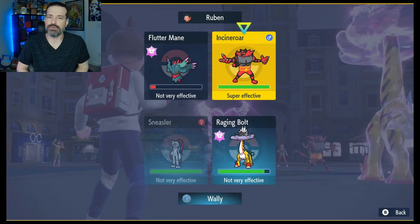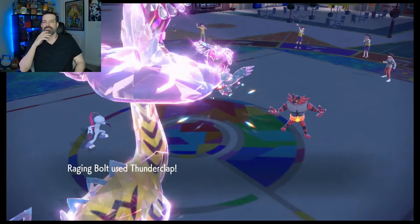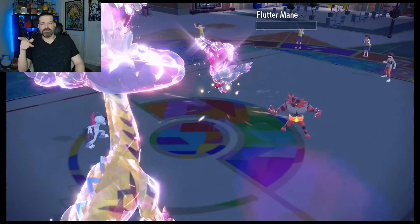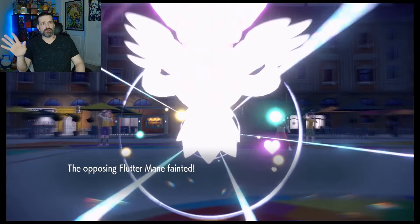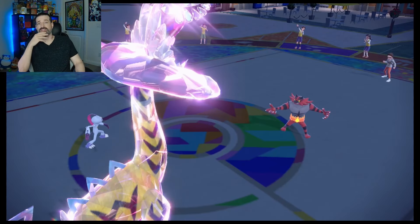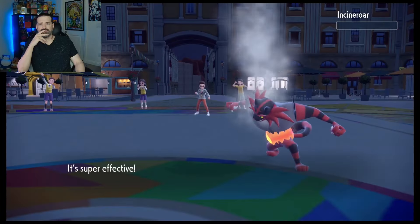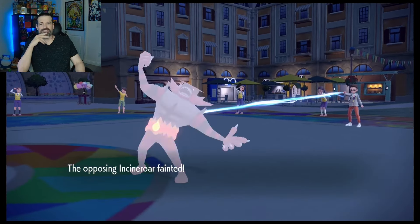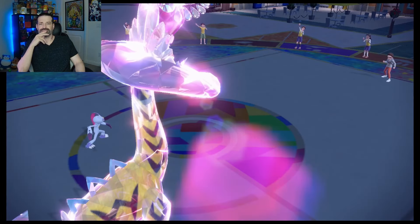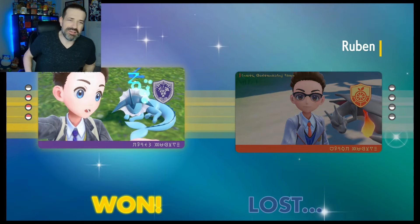Here's what we do to win this now — all we have to do is go for the Close Combat and Thunderclap into Fluttermane to take them out. I know we're not at plus anything because we didn't proc the Mirror Herb, but Close Combat's still going to do some good stuff. Yeah — dude, that would have been overkill with the Mirror Herb. But there we go. Hey, when you end up winning, it really doesn't matter. Good game.